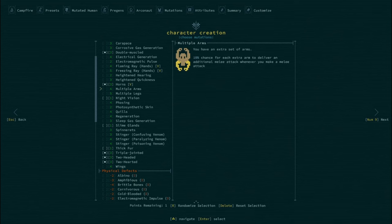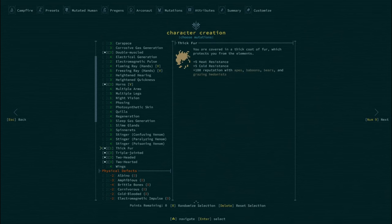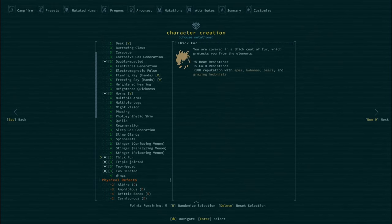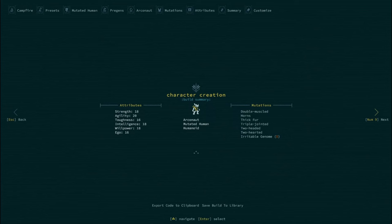That would leave us with one point left over. Thick Fur is a one-point mutation — I think it's very handy. It gives you heat and cold resist and a bunch of starting reputation with some factions. It might've gotten a little buffed; it's hard to remember the history anymore. This is a rhino with fur, so you're going to have to picture that at home. And two heads — a normal human head and then a rhino head.